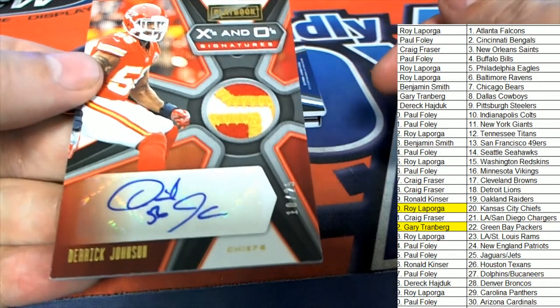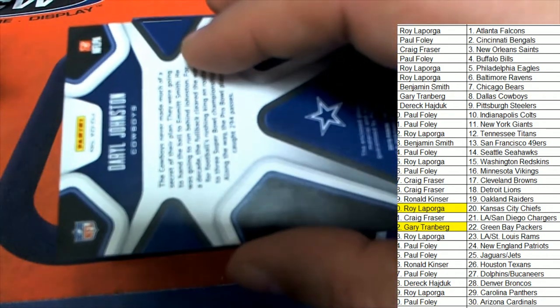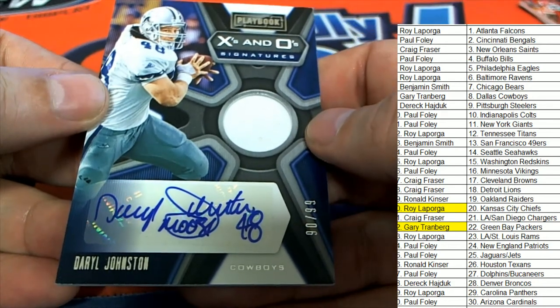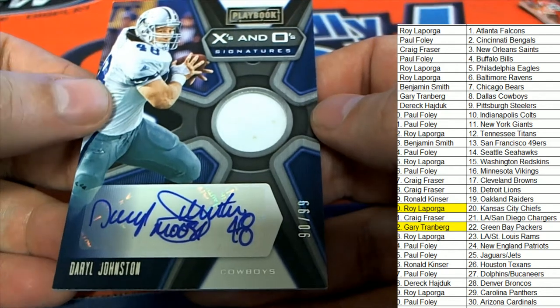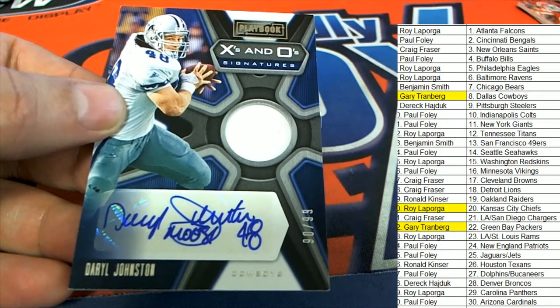Two more hits along the way. The next hit is a Dallas Cowboys — Daryl Johnston. X's and O's, another great hit. It's been a good box here. Gary is coming away with some great hits in this. We've had three autos so far.